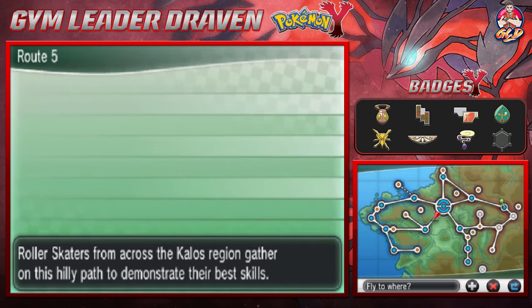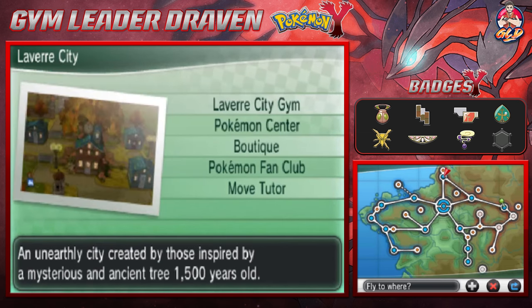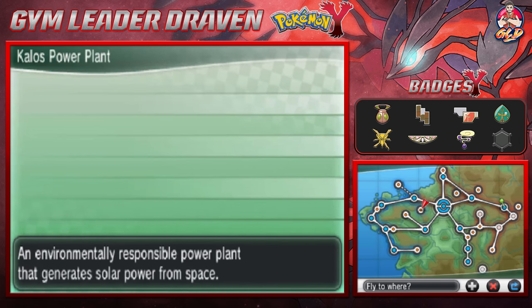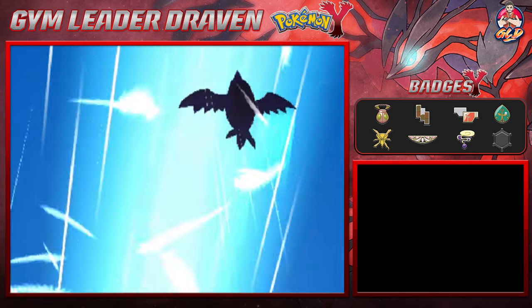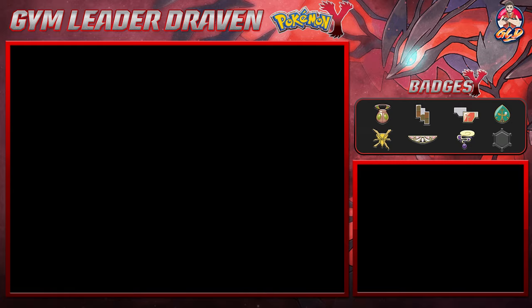Lumiose City. Now it is the location where we found the fishing stack right here. Levere City. The Kalos Power Plant. So we need to go back to Lumiose City because your boy forgot the sunstone and the dusk stone. I did skip a specific cave to do that. Holy buckets. You guys probably should have said something.